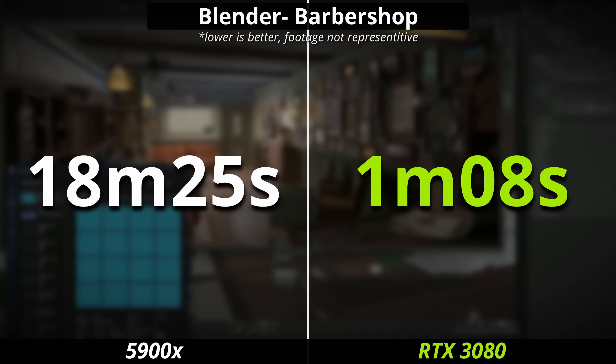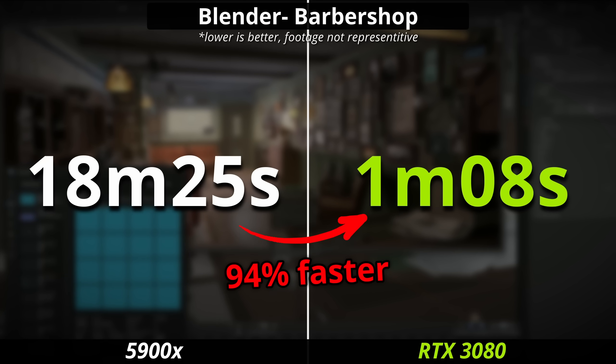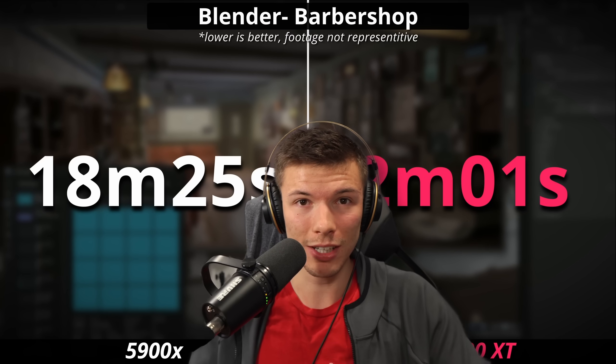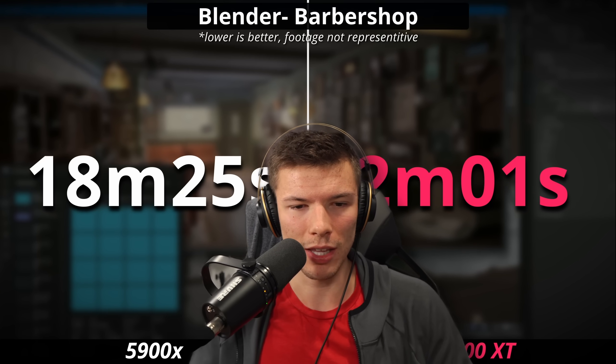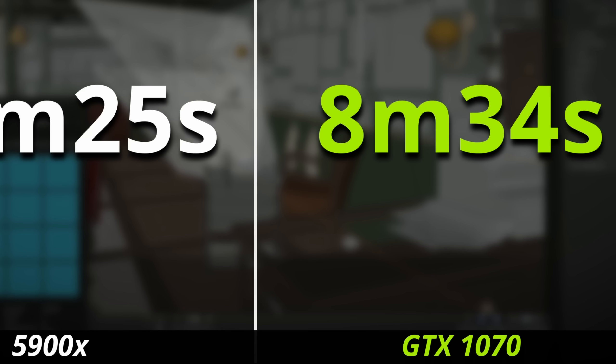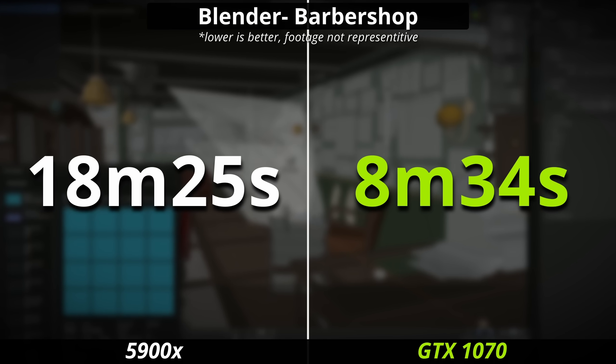Check this out — one minute to render the same scene in Blender with an Nvidia graphics card, and around two minutes to render that same scene with an AMD graphics card, which is typically thought to be slower at this type of thing. Still faster on a six-and-a-half-year-old mid-range graphics card from 2016.